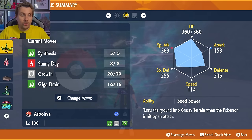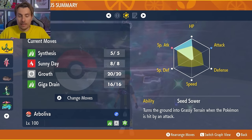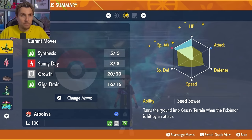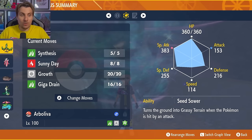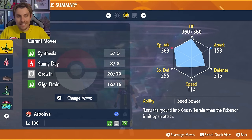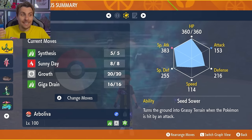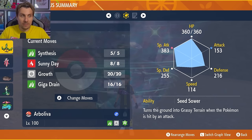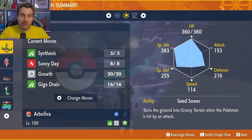The full moveset is Synthesis, Sunny Day, Growth, and Giga Drain. The EV spread is 252 in HP and 252 in Special Attack, with the remaining EVs in Defense or Special Defense. The key ability is Seed Sower — whenever you take a hit, it sets up Grassy Terrain, further boosting Giga Drain. The plan is Sunny Day on Turn 1 to weaken Surf damage, then Growth — in sun, Growth boosts Special Attack and Attack by two stages instead of one, so three uses gets you to plus six.